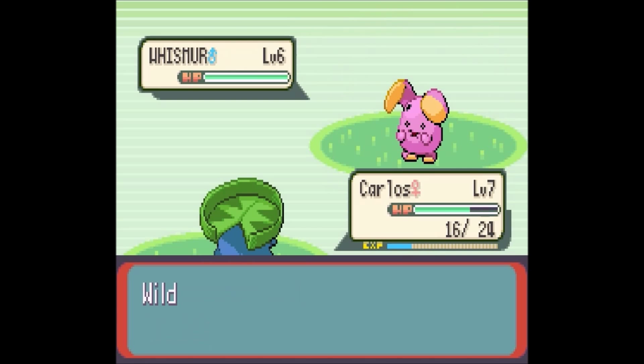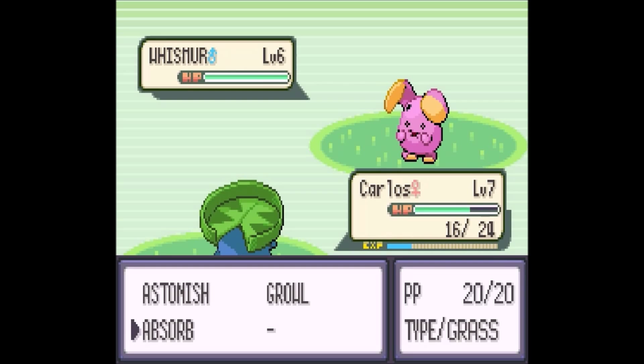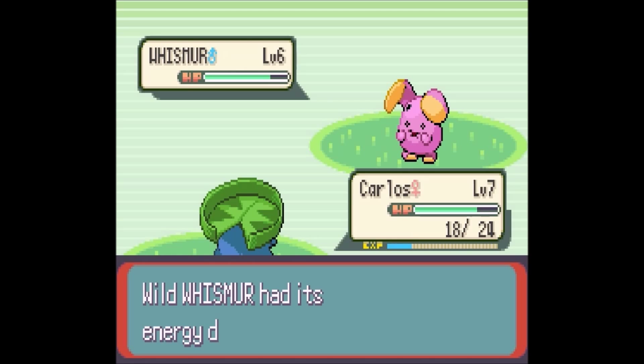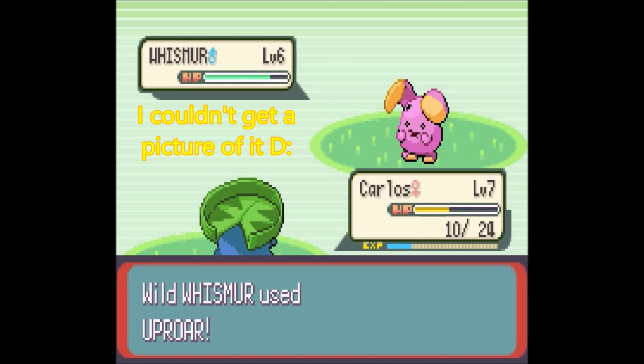My best friend actually made me a Whismur — crocheted, not knitted — little stuffed toy. It's really awesome. If I can get a picture of it, I'll put it in right now.